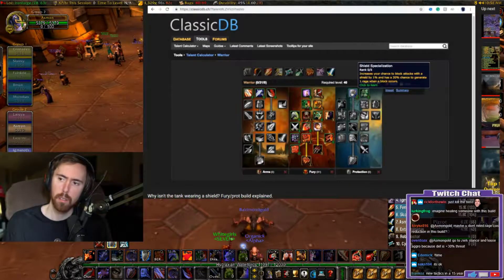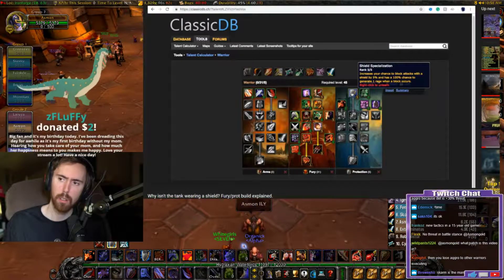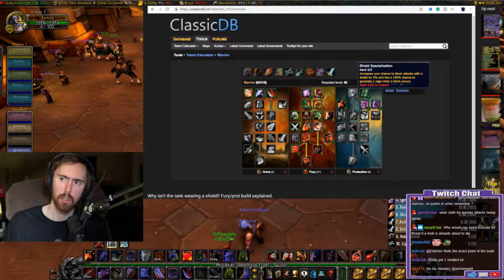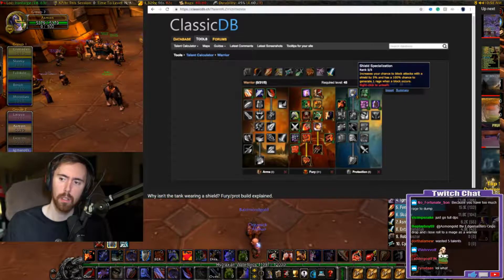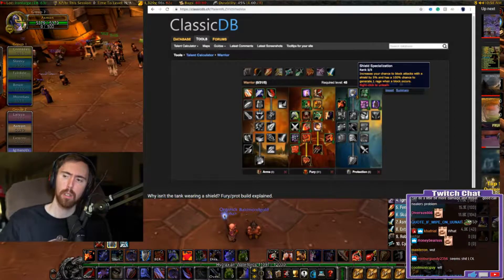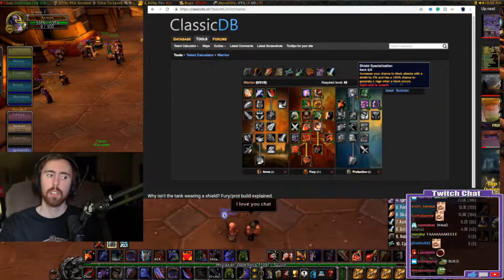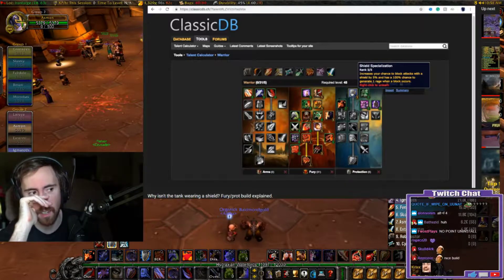In the prot tree we have Defiance up to 10, then Shield Specialization which increases your chance to block by five percent and gives 100% chance to generate one rage when a block occurs. Even though you won't be using a shield most of the time with this build, when you do need to put on a shield - and sometimes even when dual wielding you might feel the raid damage is too much - you need to be able to equip your shield quickly on the fly.